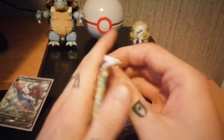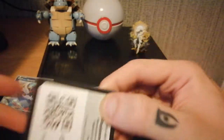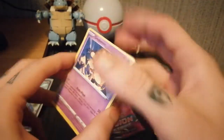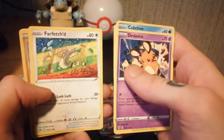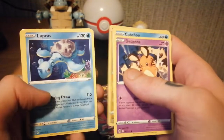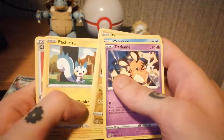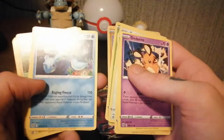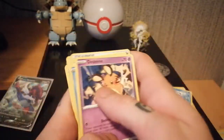On to the Brilliant Stars next — there's your code. We have Dewpider, Kubfu, Shinx, Flareon, Exeggcute, Electabuzz, reverse holo, Lapras, Fire Energy, Patch, Patch — wait, was that Lapras? Yeah, that's the rare. Patch, Raichu, Choice Belt, and Luxio.